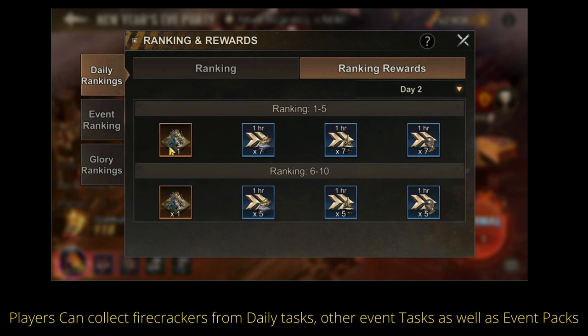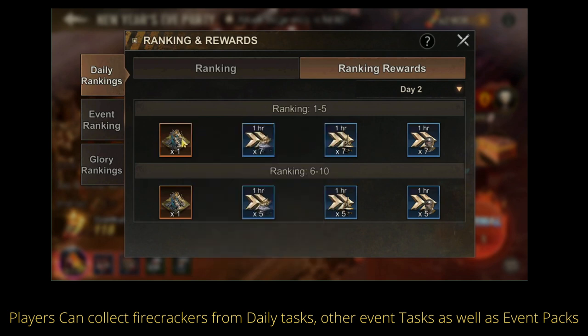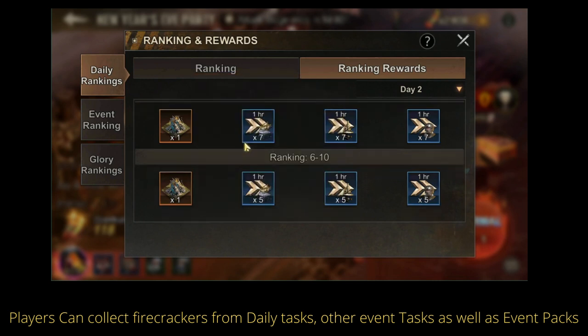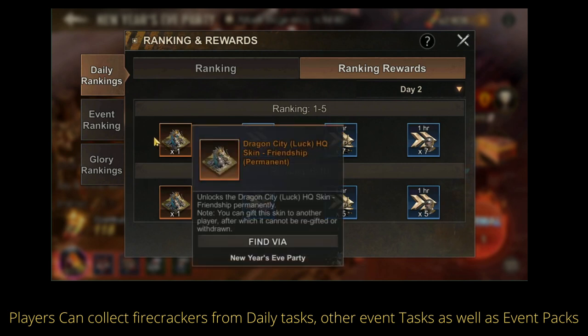For the daily ranking, the top 1 to 5 will get Dragon City of Luck Friendship Skin Permanent, and I think this one is giftable — you can gift it to another player. Ranks 6 to 10 will also receive the Dragon City of Luck HQ Skin Friendship Permanent, and once you have that you can also give it to another player. Remember that you can't take it back once you already give it. So every day, from rank 1 to 10, ten players can get this permanent skin with the chance to gift it to others.